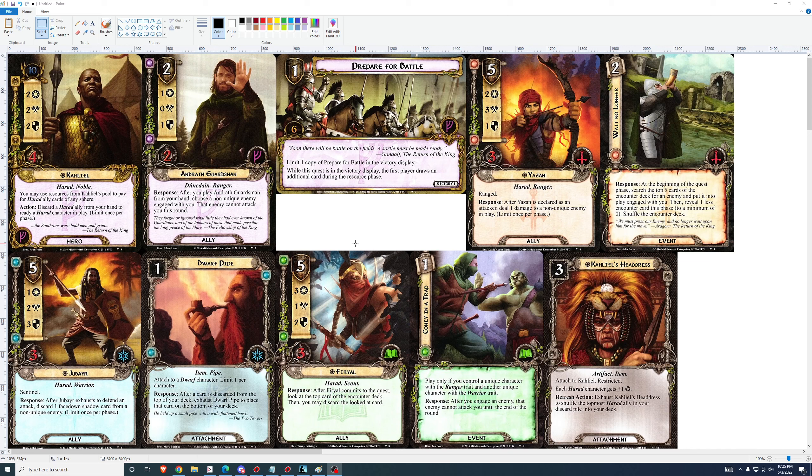Jubire: 5-cost, 1-2-3, 3 health. After Jubire exhausts to defend an attack, discard one face-down shadow card from a non-unique enemy. That ability is worth about one cost and a card — specifically to discard a shadow card before its effect has been triggered. The effect on Jubire is probably worth around half a resource and a card. I like this card a lot at four cost; at five cost you would need to take advantage of his ability probably two or even three times in a game to make him good.